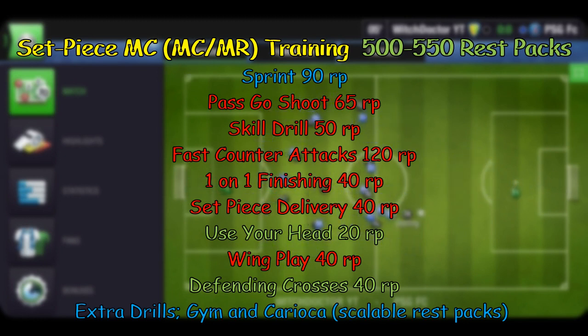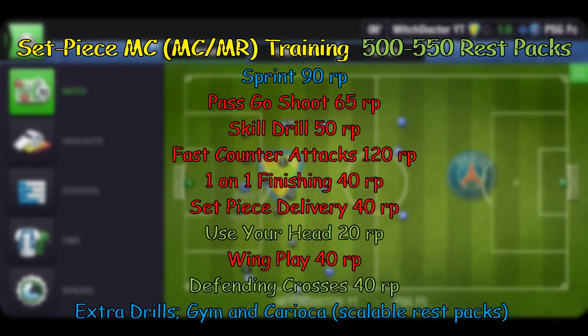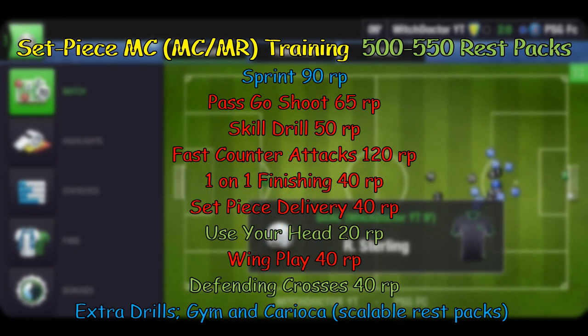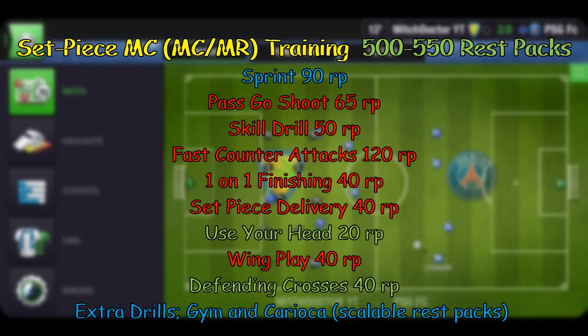First up we have Sprint — 90 rest packs. Fast Go and Shoot — 65 rest packs. Skill Drill — 50 rest packs. Fast Counter-Attacks — 120 rest packs. One-on-One Finishing — 40 rest packs. Side Piece Delivery — 40 rest packs. Use Your Head — 20 rest packs. Wing Play — 40 rest packs. And ultimately Defending Crosses — 40 rest packs.